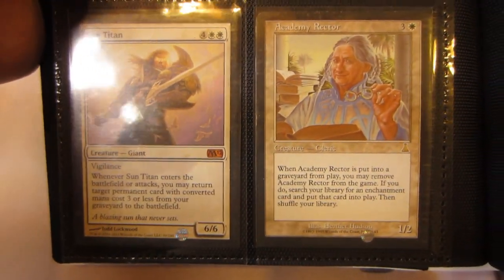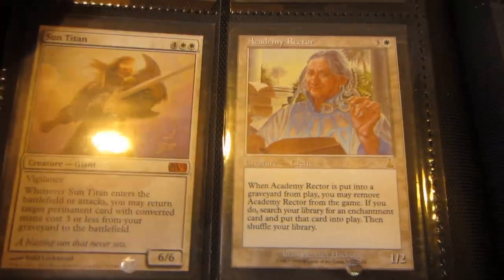Leyline of Sanctity, Sun Titan, Academy Rector — it's probably going to be SP to maybe MP, I have to double check. Playset of Knight of the Reliquary from Conflux.